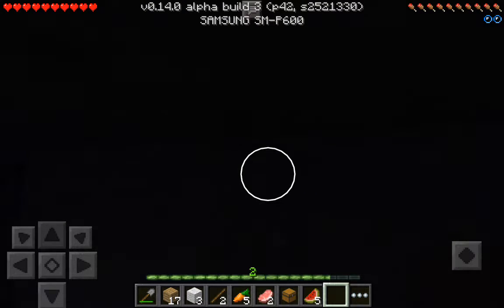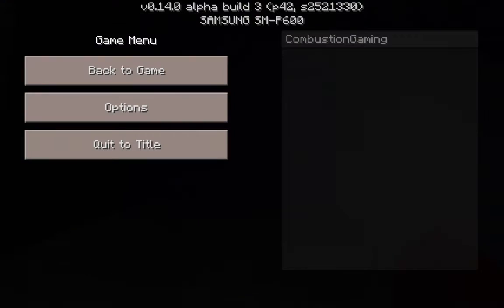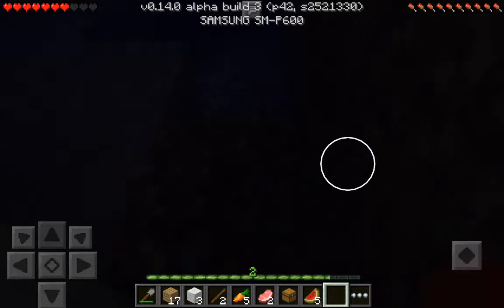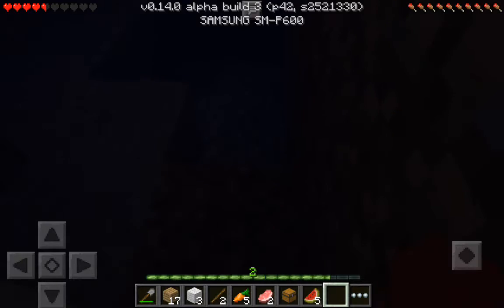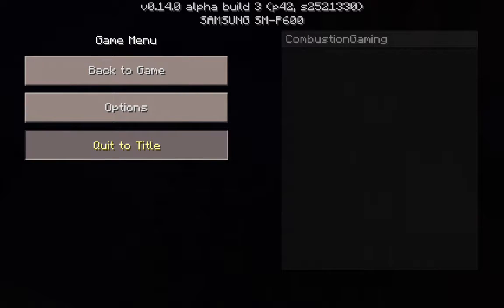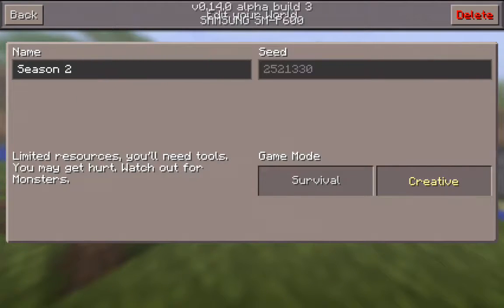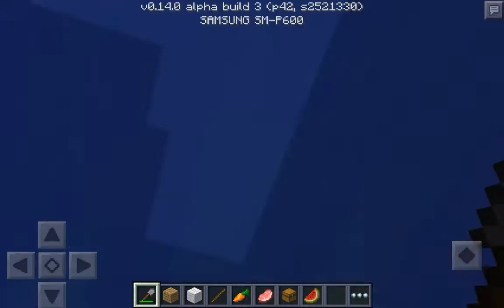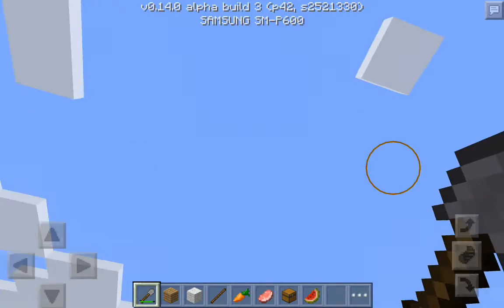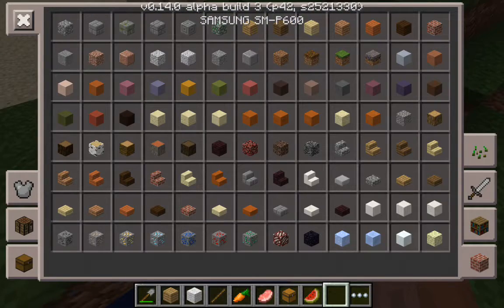If you use torches you can create an air pocket — that's it. You still die though. Oh my gosh. I'm just gonna go into creative. I couldn't see anything — I'm just gonna block this off.